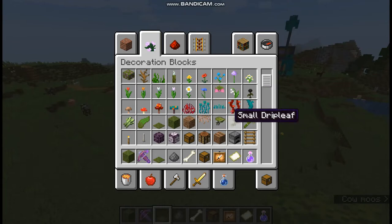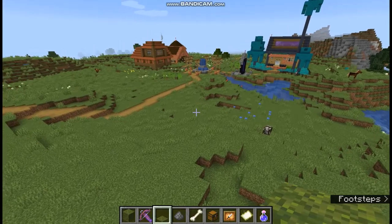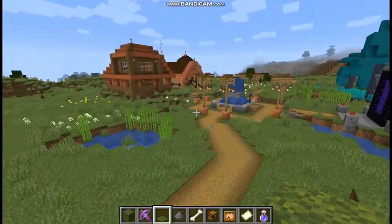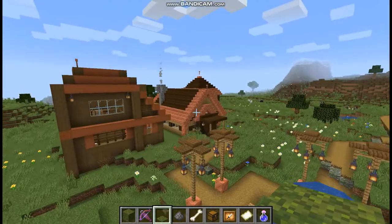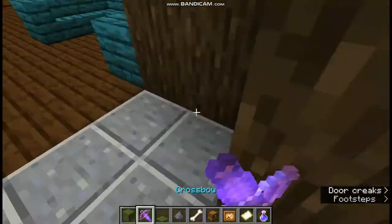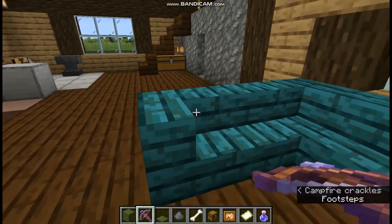Ooh! Drip leaf! And hanging roots! And rooted dirt. Since this is all cave stuff, I think I'm gonna head down to the cave that I have underneath one of these houses.